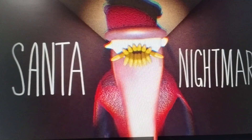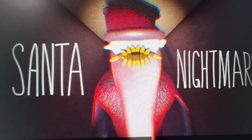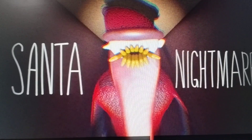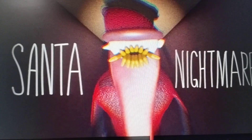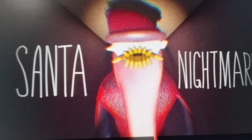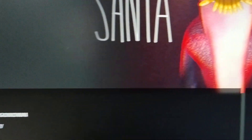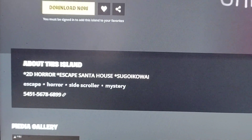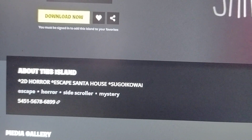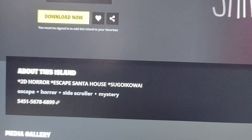Hi guys, welcome to our channel Rob Analysis. Today we are going to see the map code of the game Santa Nightmare. This is an escape and horror game where you have to escape Santa's house. This game was created by Lemurian 1224. The map code of this game is 5451 5678 6899.